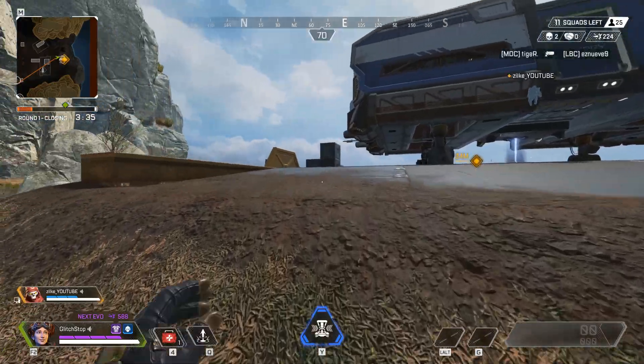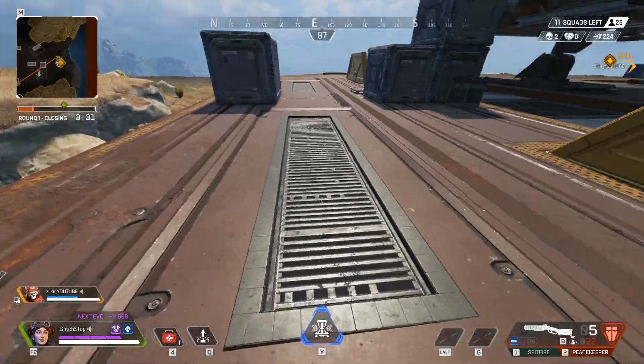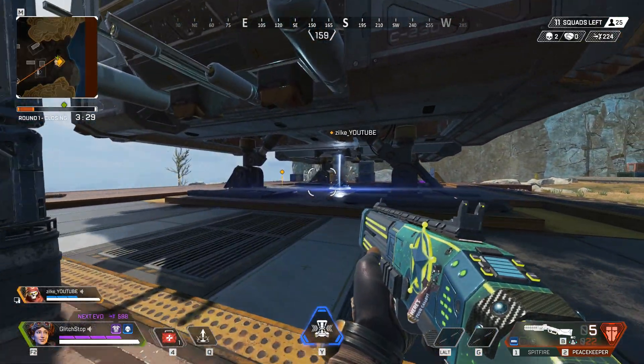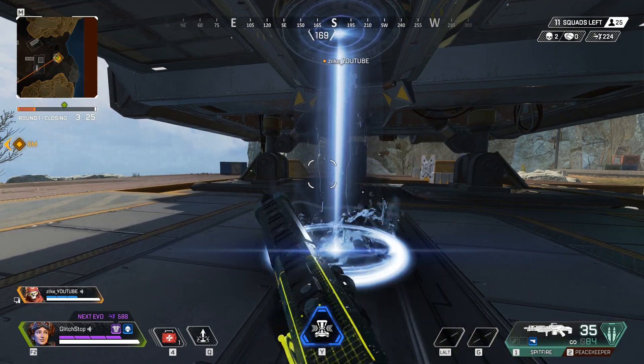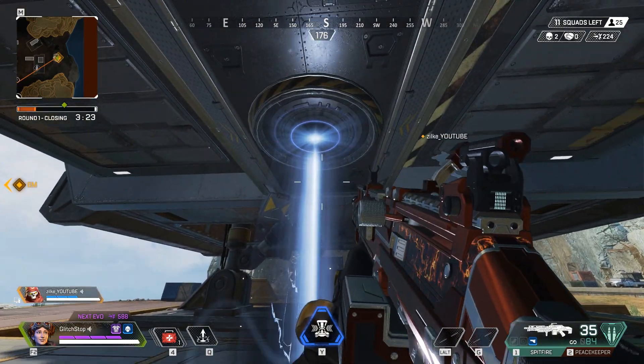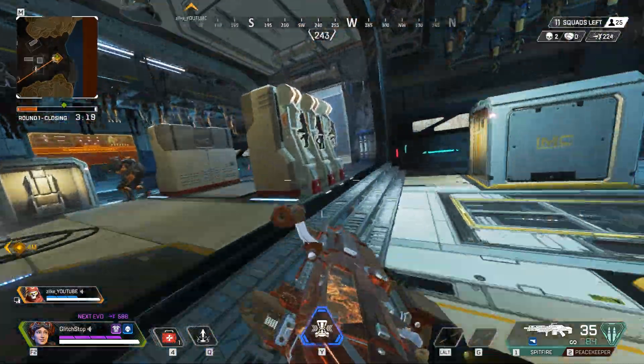Under the armory there's a white beam which is used to teleport yourself inside of the armory. The only way to use it is when your teammates enter the armory and activate the specters without you. Then you can just step on this beam and you will teleport inside. Any other enemy team that steps on it will not be teleported inside.